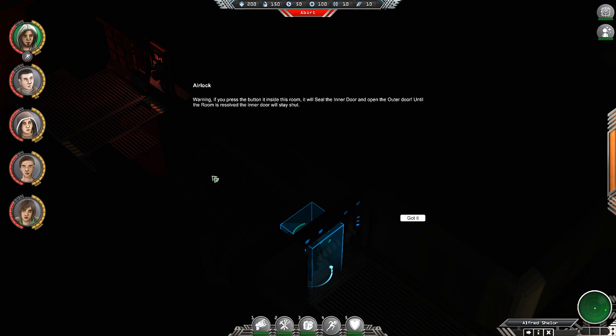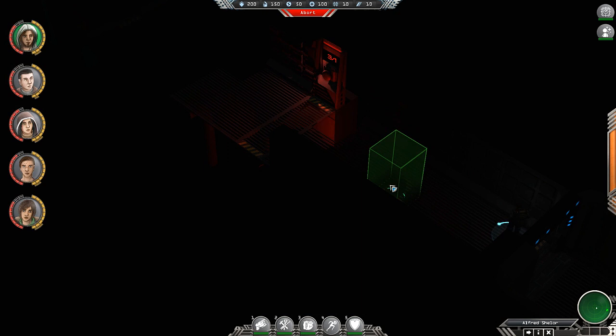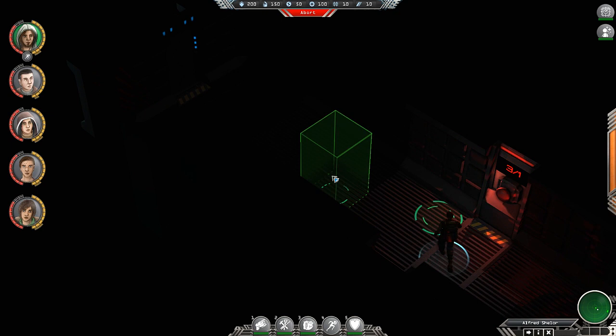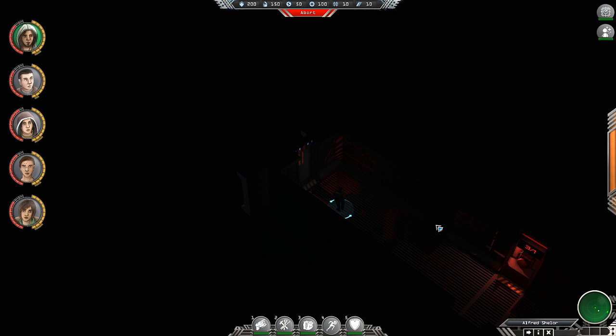We're clear — I thought the floor wasn't showing up due to line of sight, so I thought there was a giant chasm there. If you press the button inside this room it will seal the inner door and open the outer door until the room is resolved, then the inner door will stay shut. How do you resolve a door? It says three slash one now — does it go back to three slash zero when I leave? It does. So this is one out of three capacity — must be a limit on how many people can come into this room.